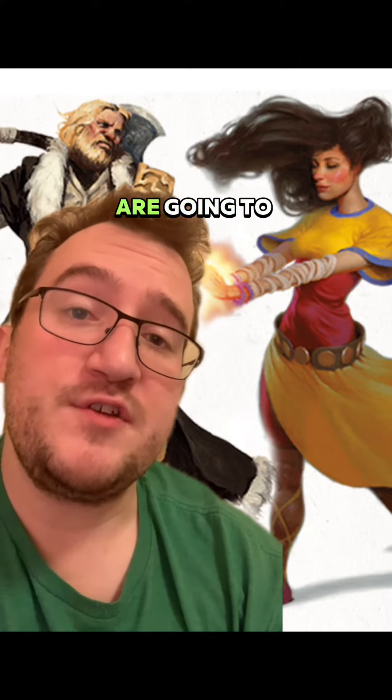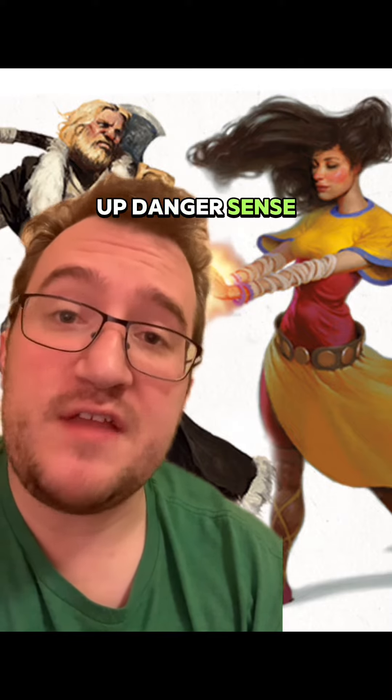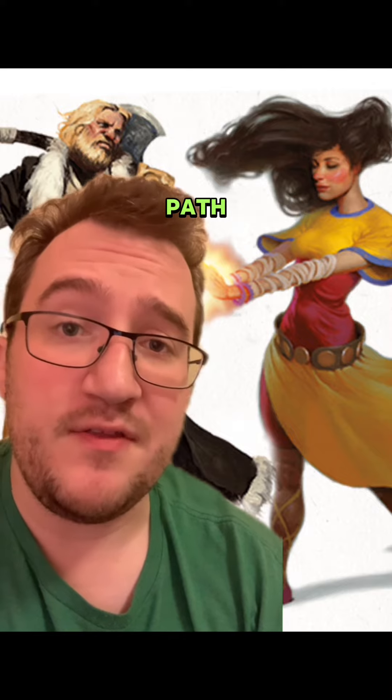After that, your next two levels are gonna go into Levels 2 and 3 of Barbarian, so you can pick up Danger Sense, Reckless Attack, and your Primal Path. And you're gonna be picking Bear Totem for the Totem Barbarian.